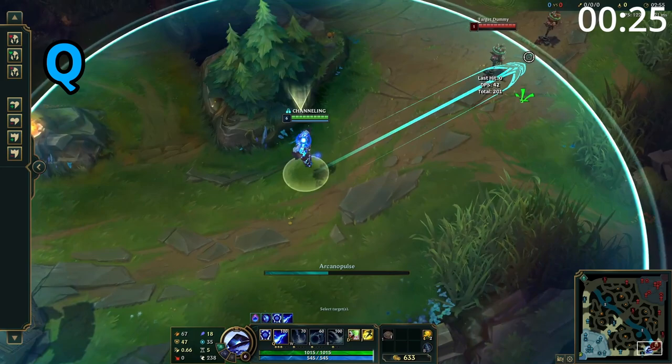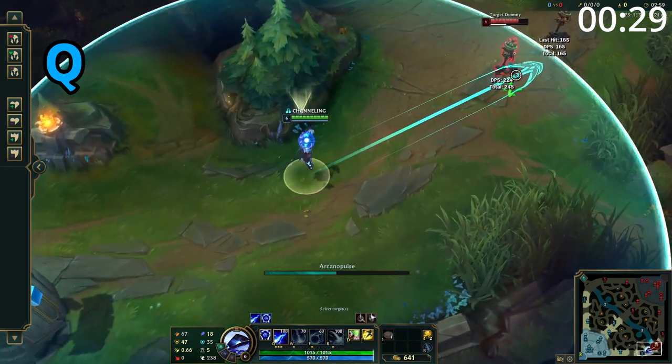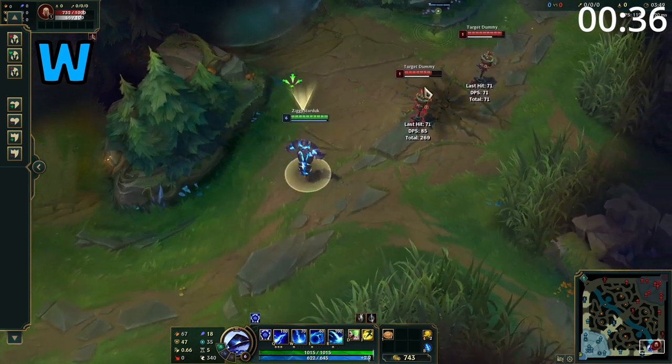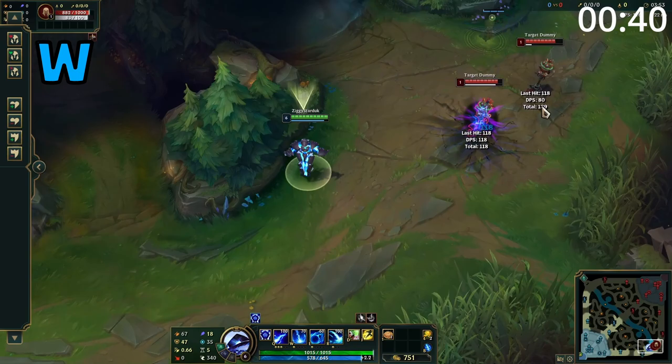Xerath's Q is a straight line skillshot which causes him to begin charging. While charging, he's slowed and the skillshot becomes longer. Upon release it deals damage to all enemies hit. Xerath's W is a skillshot which places a circle on the floor, and after a short delay all enemies within are damaged and slowed. The center of the circle deals greatly increased damage and also applies a greatly increased slow.